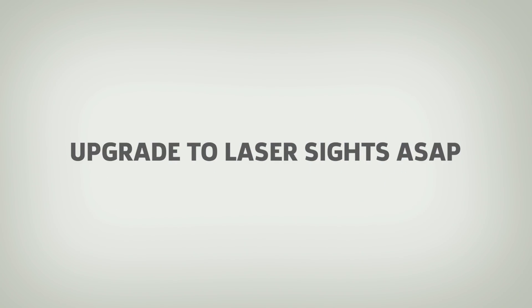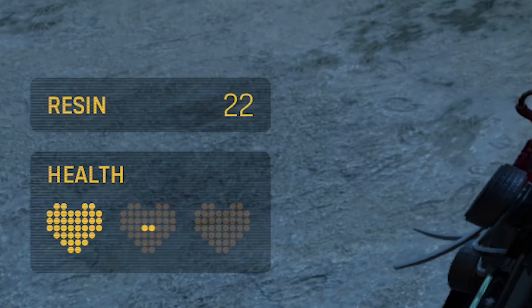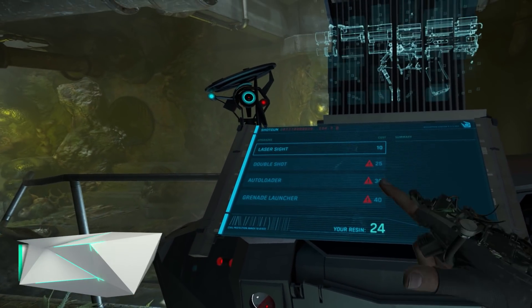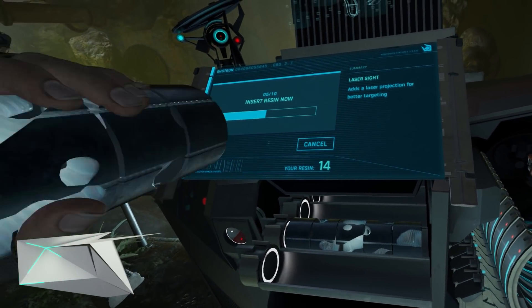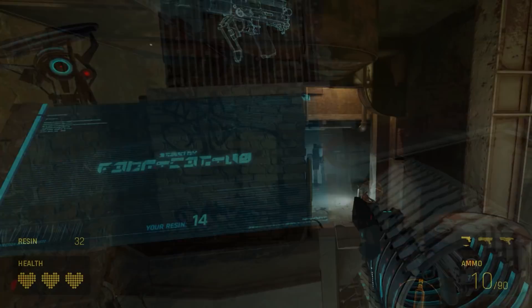Upgrade the pistol, SMG, and shotgun for laser sights ASAP. Throughout Half-Life: Alyx you'll collect resin, which serves as a currency for upgrading your slim arsenal. However, you need to be smart about how you spend resin since upgrades are costly. We'd recommend saving your resin to outfit your guns with laser sights ASAP, and avoiding the reflex sights since they're not as helpful.